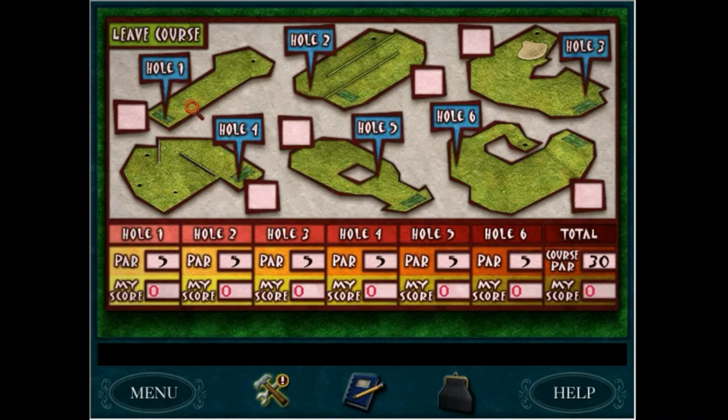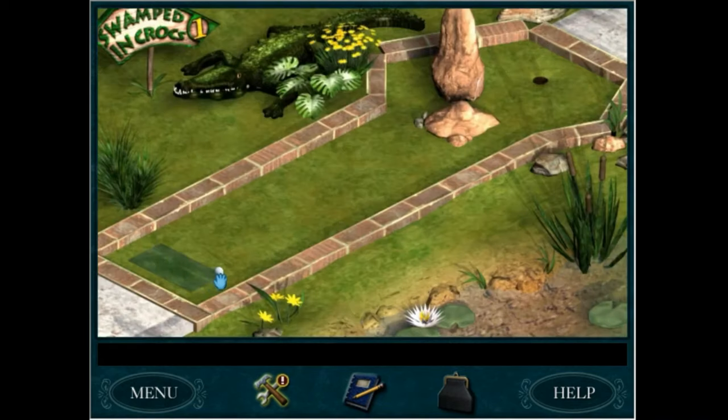So let's start with hole one. This is one of the easiest — generally it takes me just about two hits. Pull back this far and it should only take me maybe one more hit.